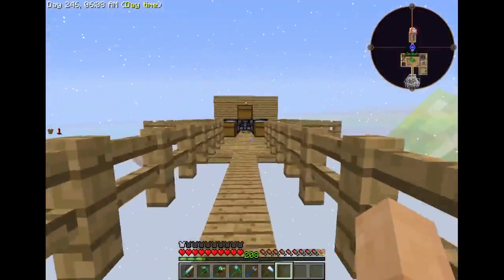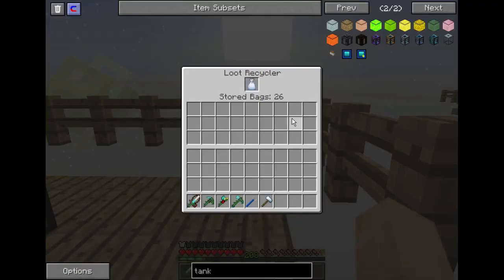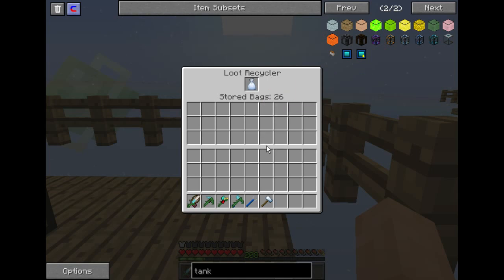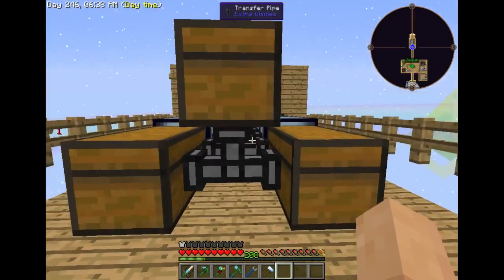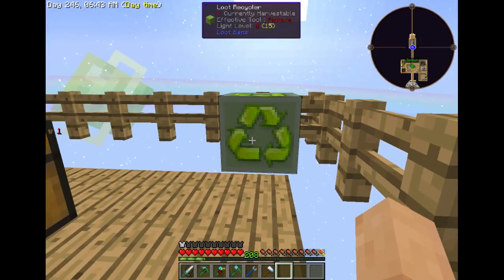It knows all the items that you can get out of loot bags of any tier. It takes them in and converts them into some kind of matter or whatever. And whenever it gets to a certain amount, it will kick out a common loot bag. It needs to go to 2,000 — each item has its own kind of value. It's at 1,731, so I've almost got another bag out of it.